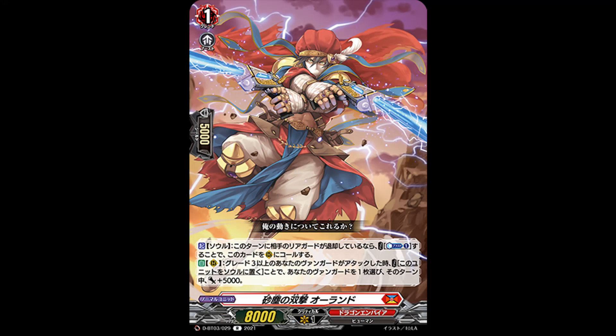The first one being a rare, Twin Strike of Dust Storm Orlando. Grade 1, 80 power and skill is Axe Soul. If your opponent's rearguard was retired this turn, cost count plus 1, call this to rearguard. Eugene has a good number of soul charge, so getting this option shouldn't be that hard. Especially with the second skill — auto rearguard — when your grade 3 or greater vanguard attacks, cost: put this to soul, choose one of your vanguards, get plus 5k power until end of turn. So basically the idea is you're going to be swapping it back and forth from soul to the field. It's overall not bad for Eugene.